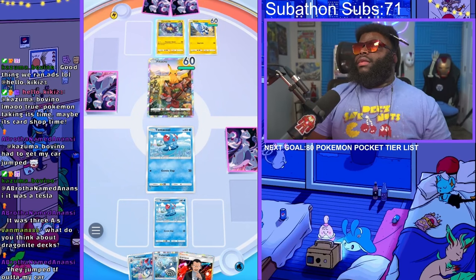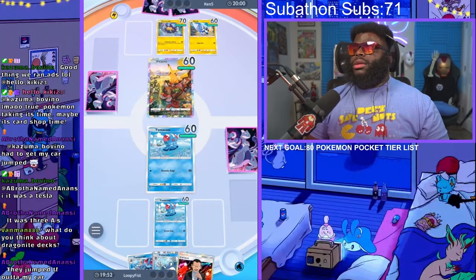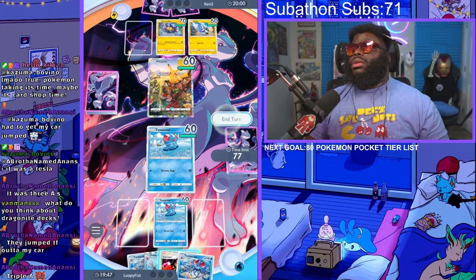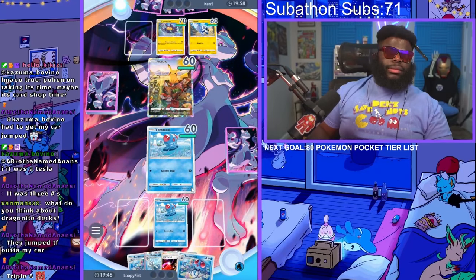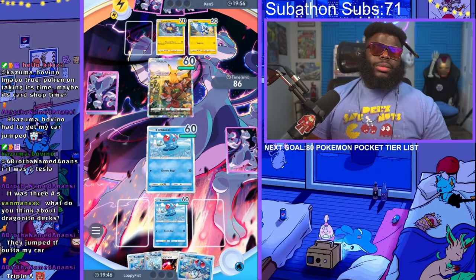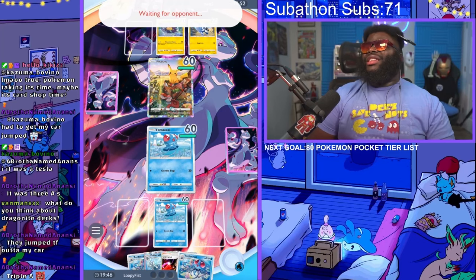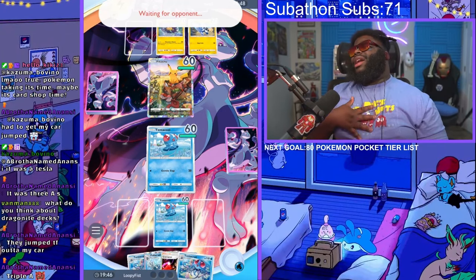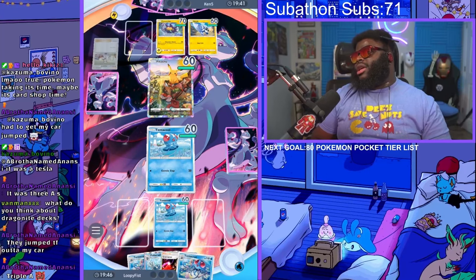This is going to be tough. I don't want Raichu in here. We're going first — we really want to get Pikachu. We want to get Misty, we need a Misty. He's going to hit me. I don't want to get killed by a Pikachu. Oh, he's going to go for that. I want to get Pikachu out of here though, because Raichu is scary.